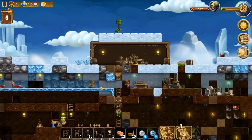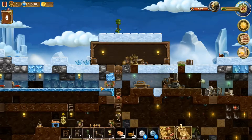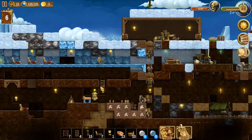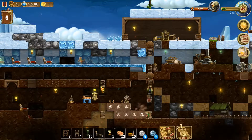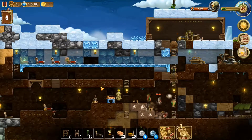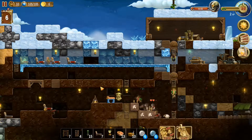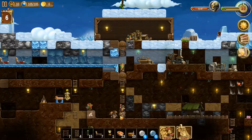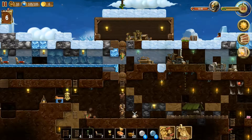Welcome back everybody, this is Resacius and we are playing Craft the World once again. Holy cow, a sheep got loose — I don't think the sheep actually got loose, I think he's just in our house. We're gonna kill him.